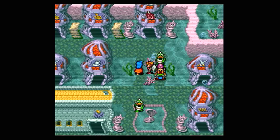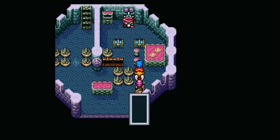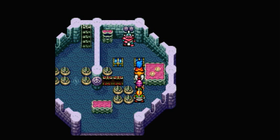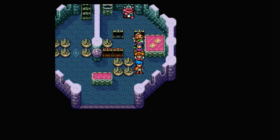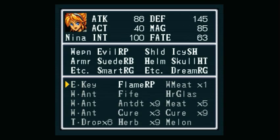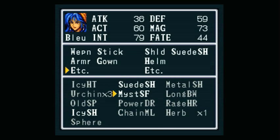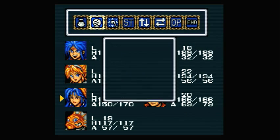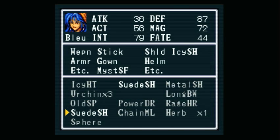If we go up here to the guild owner's office, we got our license back and the Sphere — fantastic. But what does the Sphere do? We also get a Myst SF, which I think is a Myst Staff. I'm not exactly sure what it does. I've been told that it increases magic power, and I've also been told that it increases the rate of random encounters. So if you happen to know what it does, let me know, because honestly I don't know.